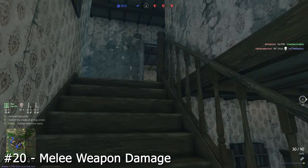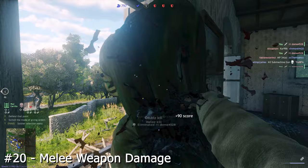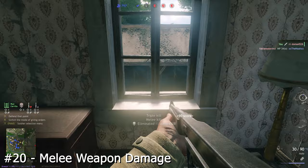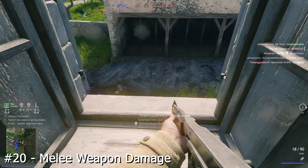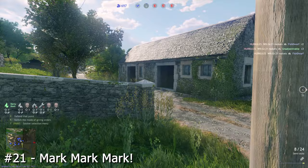Unless you have the Soldier perk giving melee weapons more damage, in general a knife is the weakest melee weapon and will often take 2 hits to down a full health enemy and 3 to kill. An axe on the other hand does more damage, and this rampage footage shows it's essentially a 1-hit kill. Bayonet attachments on the end of bolt actions do more damage than knives too, and some limited edition event rewards such as sabres do as well. The number of hits to kill obviously changes if the enemy has the plus 35% vitality perk.